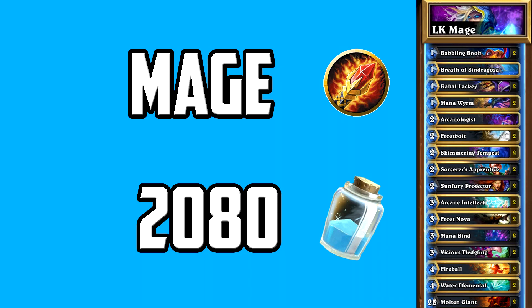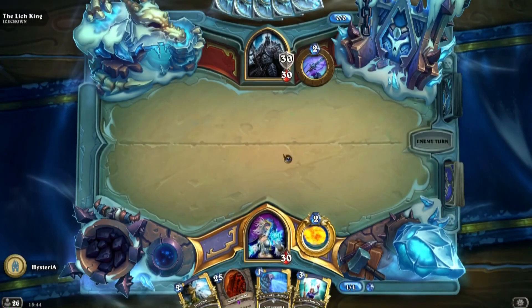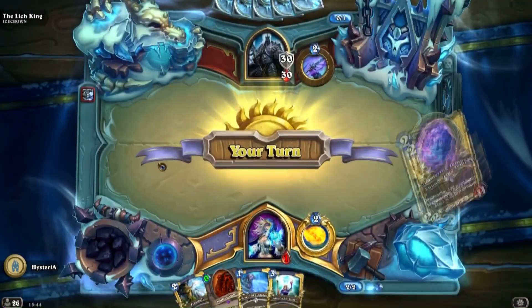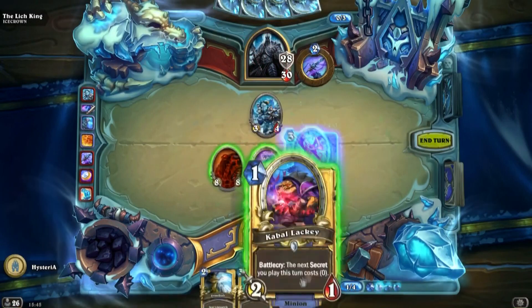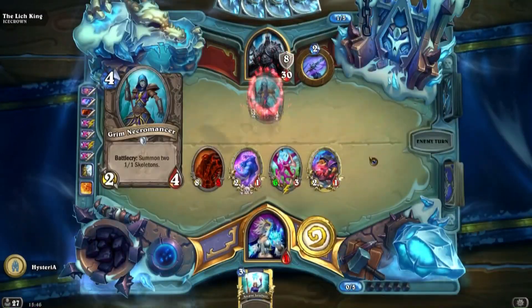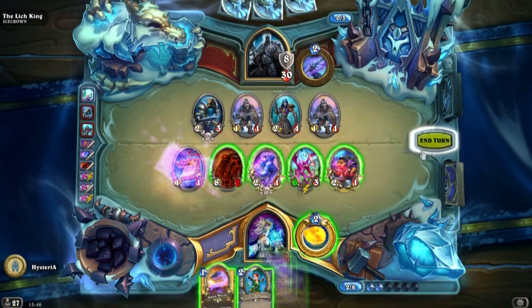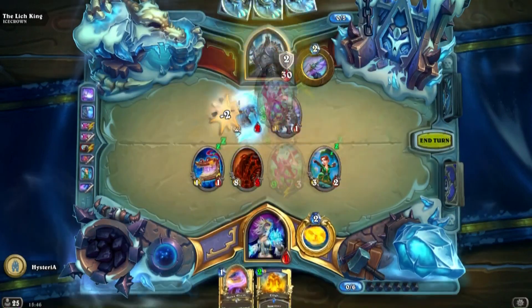For mage we are running a molten giant setup. There's also the possibility for a turn 1 Kabal Lackey into a Mana Bind to set the Lich King's health to 1 if you're having some issues with the fight. I recommend hard mulliganing for the molten giant to drop at least one of them on turn 2, then just keep the board clear so he can't kill you and smack face whenever you can. If you manage to get both molten giants on turn 2 the fight should be extremely easy.